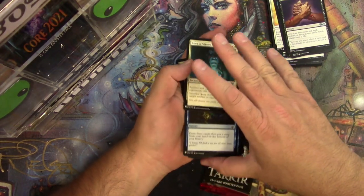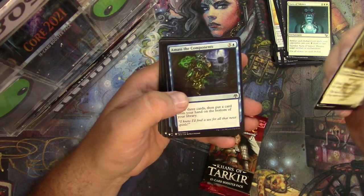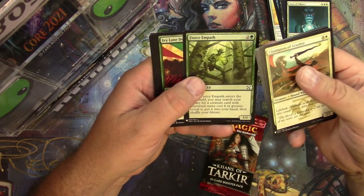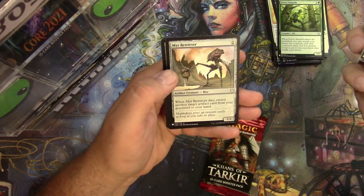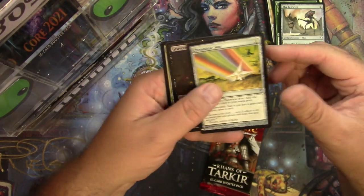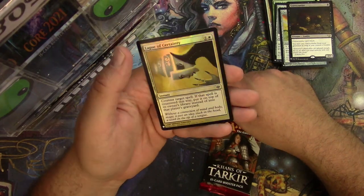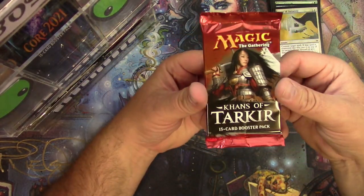Aura of Silence is a really good uncommon. These are not so much — Fierce Empath actually is a good common, we're gonna throw that in there. Mirror Entity — not sure. Chromatic Star — that's a really good common. Gravecrawler from the dual decks Blast versus Curse. Nice, and a Lapse of Certainty in foil — looks nice. There's your Mystery Booster.